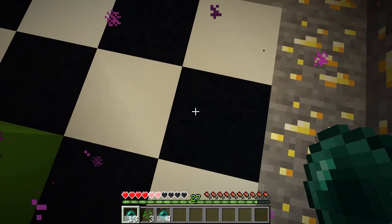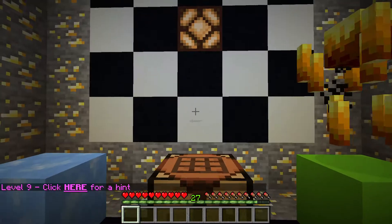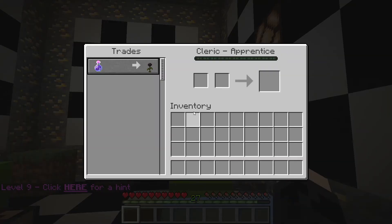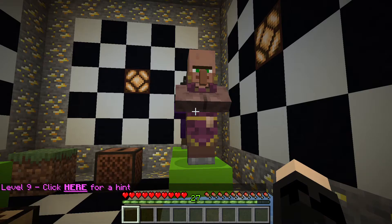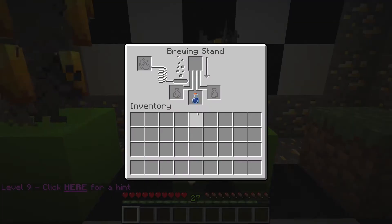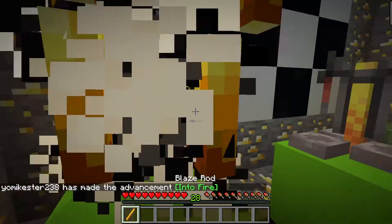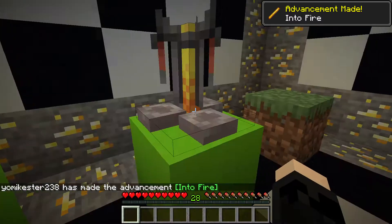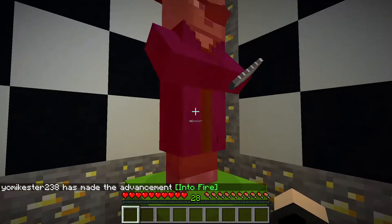I'm just gonna skip to it when I get enough ender pearls. Hopefully this is more than enough to die — oh yeah, I barely needed any actually. Let's just boom — nice, we'll respawn. Click here for hint as usual. We've got lots of mobs, a villager who wants to trade a potion of weakness for a wither rose. So there's the potion — we'll kill the blaze, get the blaze powder for the potion.